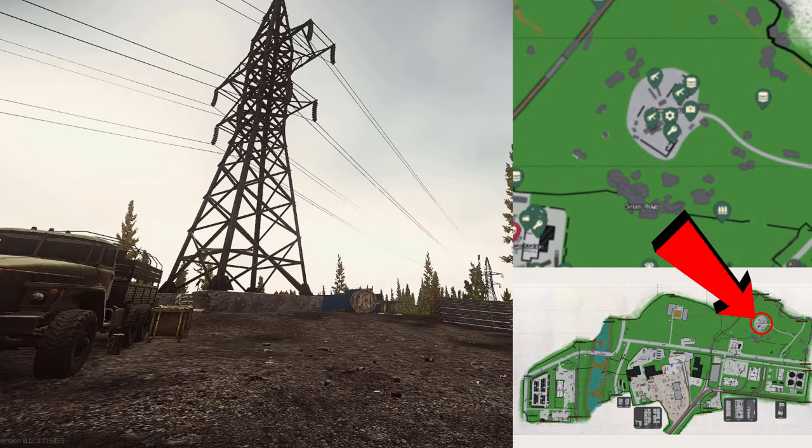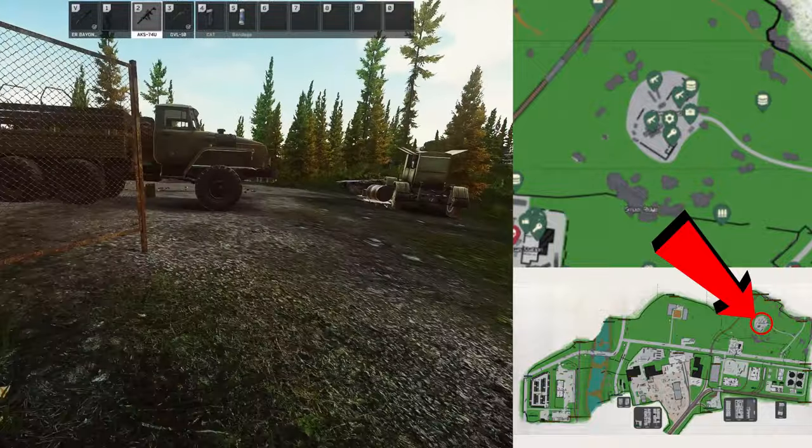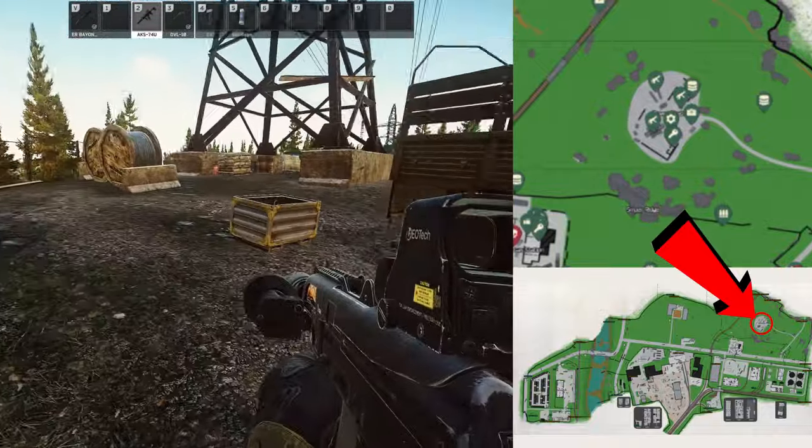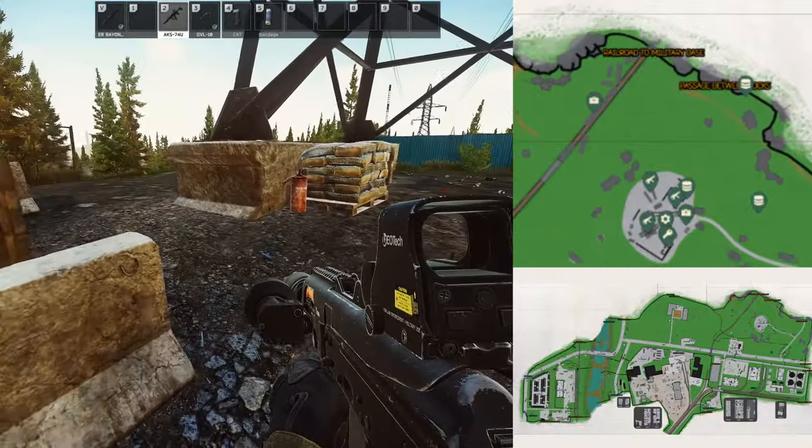Heading north now, we've got the power station or substation. There's some decent loot here — there's a lab keycard spawn, a couple of weapon box spawns, and there are hidden caches nearby. There are hidden caches all around the northern side of this map.